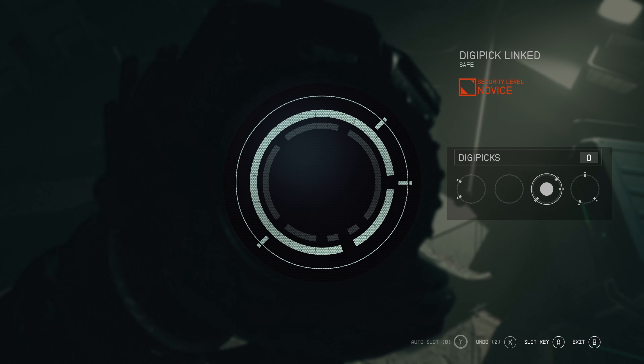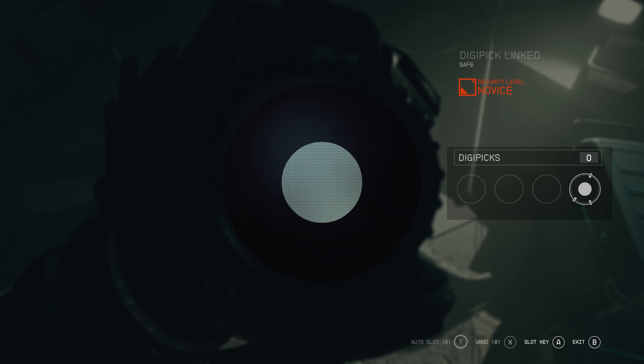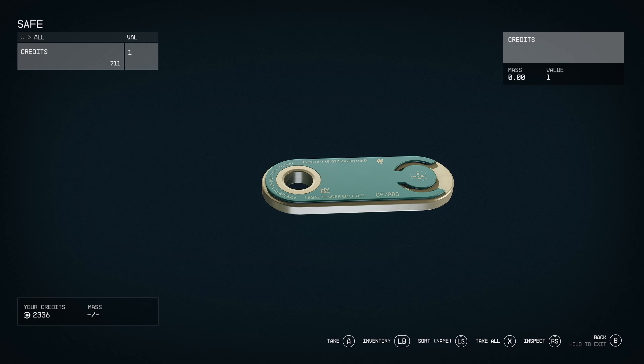Then you want to go over to the first option under the picks, right here. Fill in that space, and then you're going to use the third option to fill in this space, and lastly the fourth option to fill in this space. Hope this helps, give us a like and subscribe.